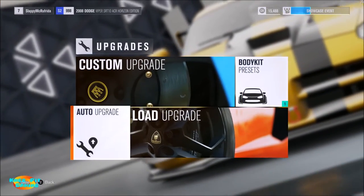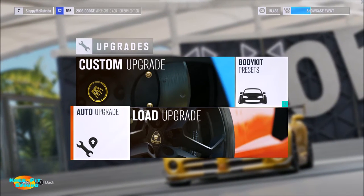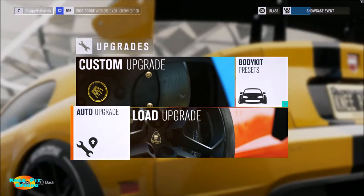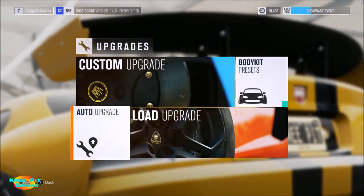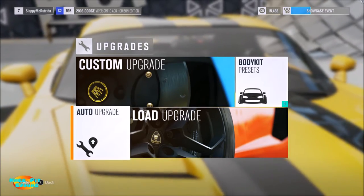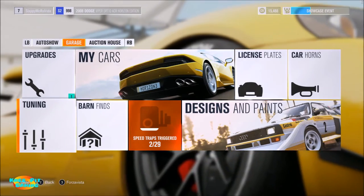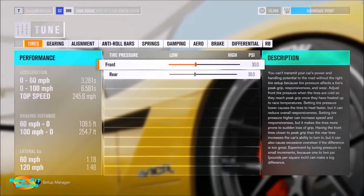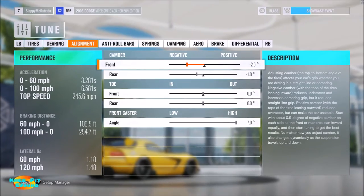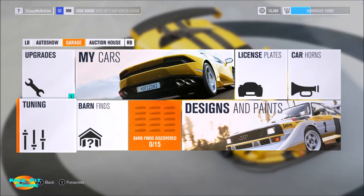There's an auto upgrade function where you can say, 'I want this car to be the max it can possibly be — give me all the performance you can.' Or you can tune it best suited for any particular class, all the way up through supercars. You can also tune the cars — setting tire pressures, gearing, and all sorts of things you're used to seeing from the Forza Motorsport series.